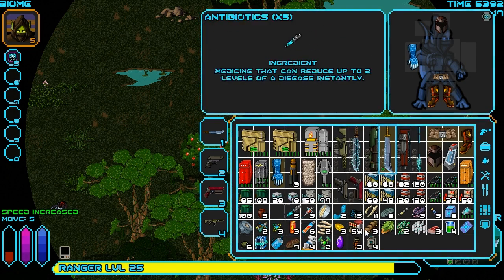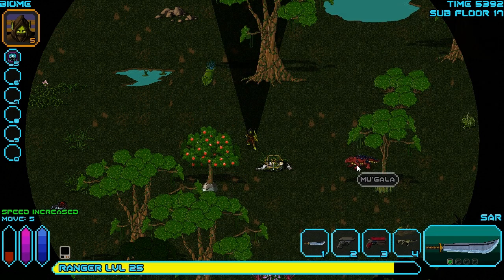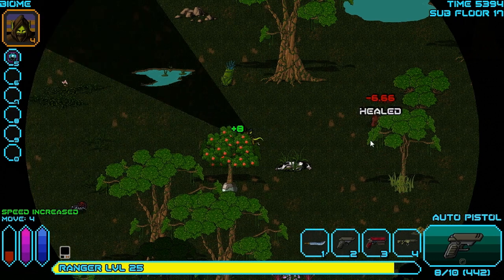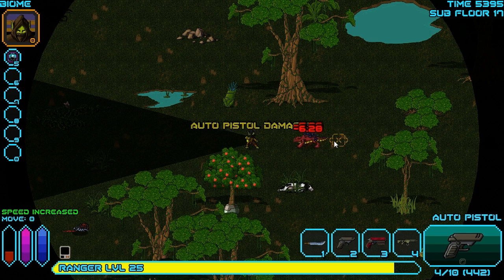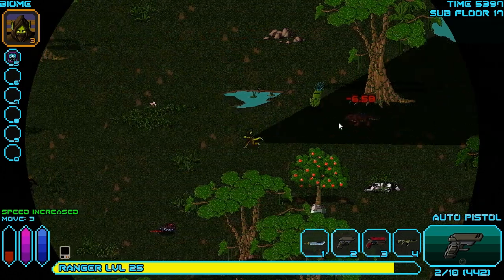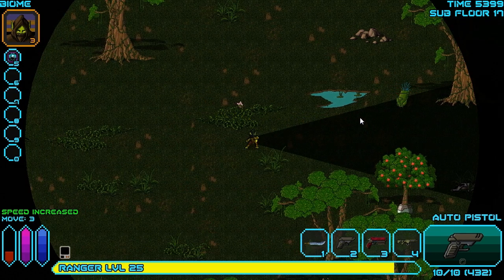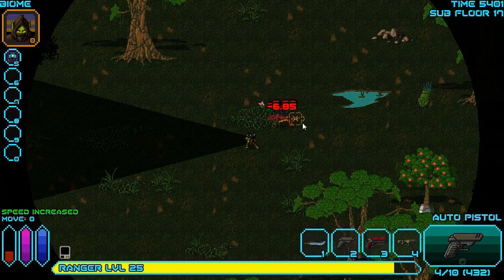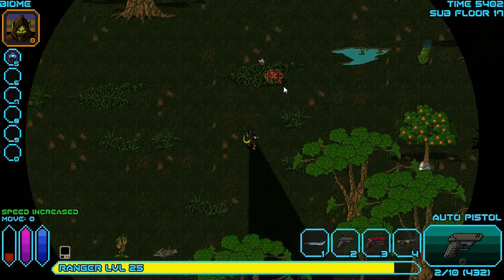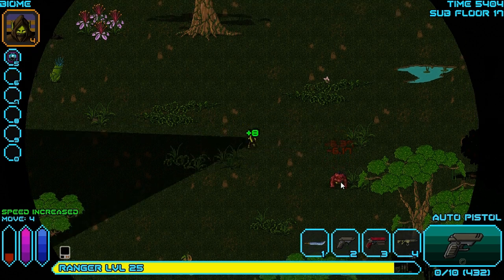I'm going to use the auto pistol on him, because those pieces of ammunition are less valuable at this stage - they do less damage, they're less long range, but we have so many of them, it's easier for us to justify using more of them in one go. We're going to get bit this time. Should have backed up another tile there. We have a huge movement range - got to make sure I make use of it. I need to reload. These guys are a pain in the butt.